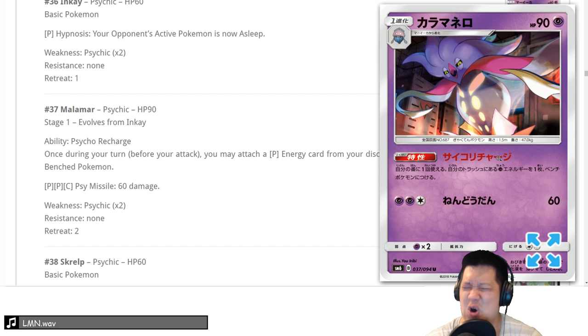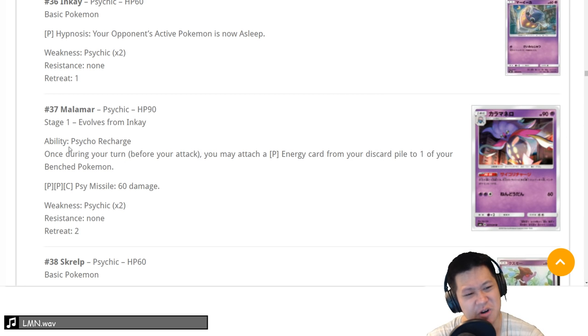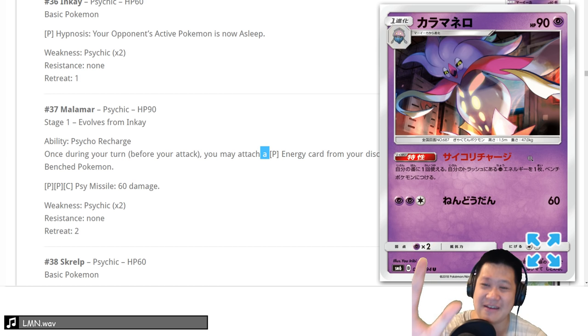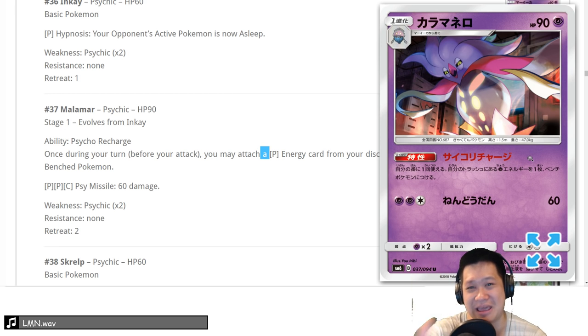Malamar — this is back! It used to be a Steel Pokemon. Once during your turn, it has an ability: you get a Psychic Energy from your discard and put it onto one of your bench Pokemon. It's a stage 1, easy to get up, and it combos with a new card and many previous cards. This is a very solid way to get energies. With Sizzle, definitely a 5. It's gonna make a lot of decks happen and go straight to meta with the new Ultra Necrozma.